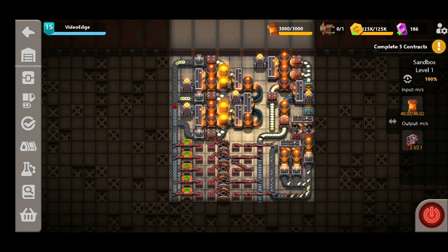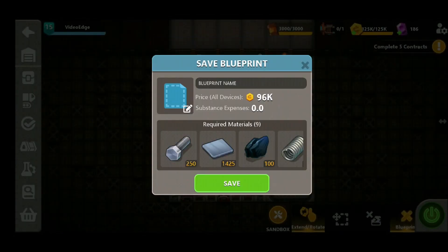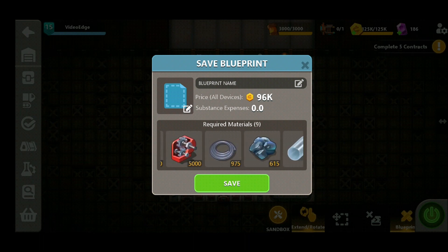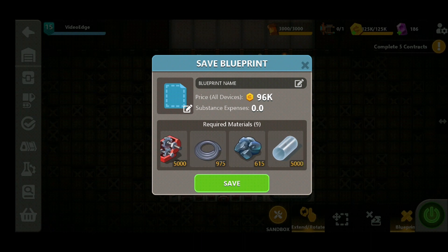The next thing to do is save it as a blueprint and get it into our micro factory, so we're going to do a quick check of the costs. The main obstacle to building this is the amount of gearboxes and glass tubes required, solely due to the amount of long grabbers in this design. If you want to forego those costs, use your regular long grabbers and you can start to upgrade this design as you increase your gearbox production.